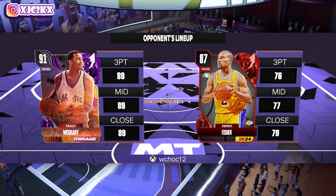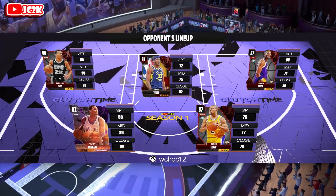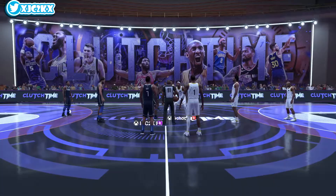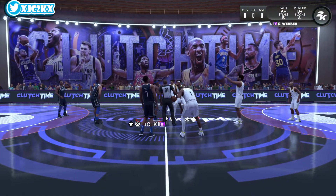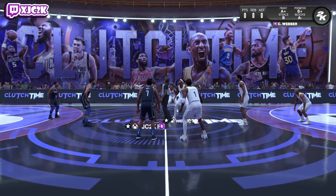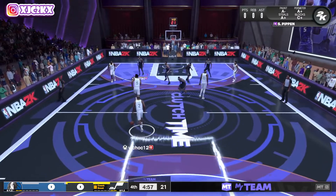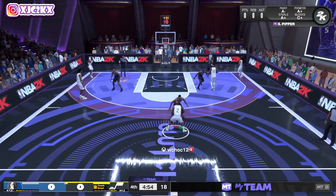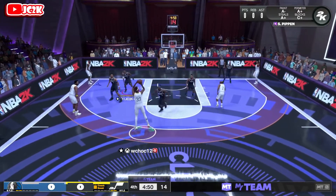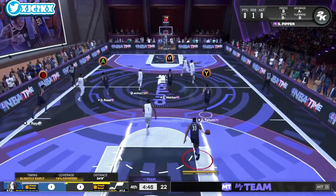Our opponent is W Chalk. He's got Derrick Fisher, T-Mac, Doesnt Bane, Miles Turner, and Robert Horry. I'm assuming he pulled T-Mac from a pack because this does not look like a team that locked in for T-Mac — that is absolutely fire for him. T-Mac is the only truly elite card in his team though; the rest is okay but not great. We've got Scottie Pippen on T-Mac.